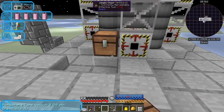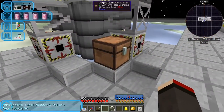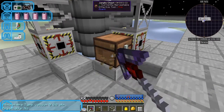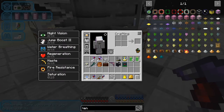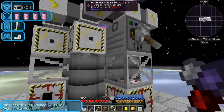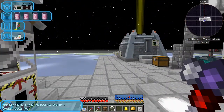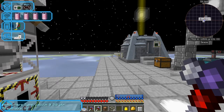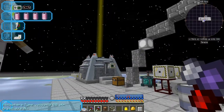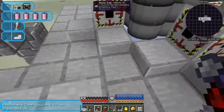If I put a chest in front here, nothing gets put into it - to do that we have to use item conduits or some form of transport mechanism. There are no items, only energy, data, and liquid. So we have to find a different way and use the EnderIO approach. Let's get some EnderIO conduits out of here - let's start with 64.